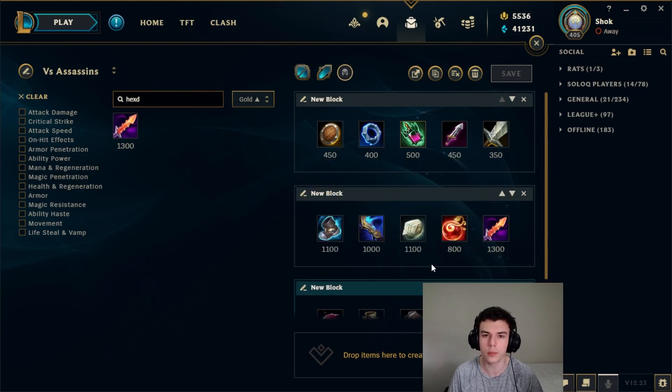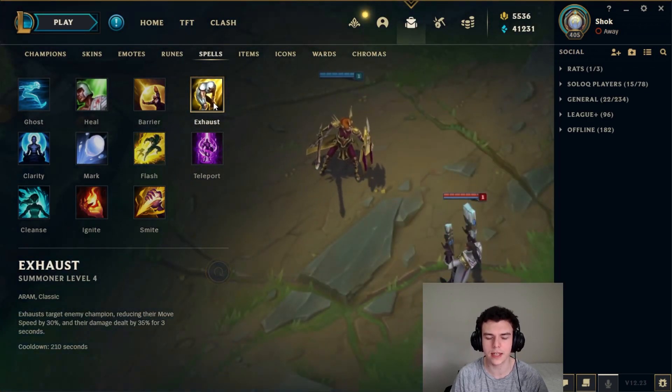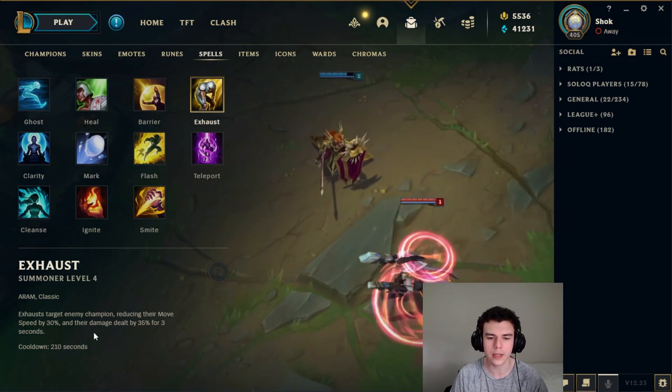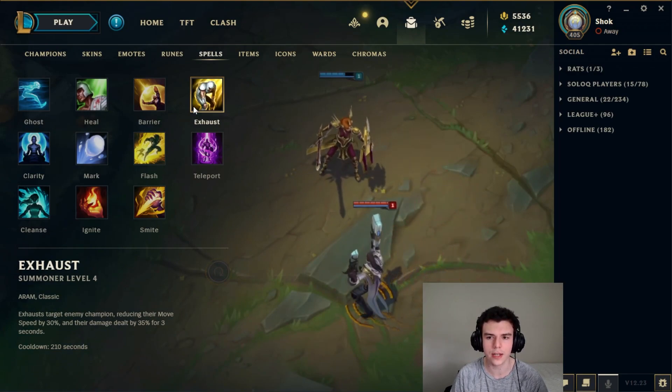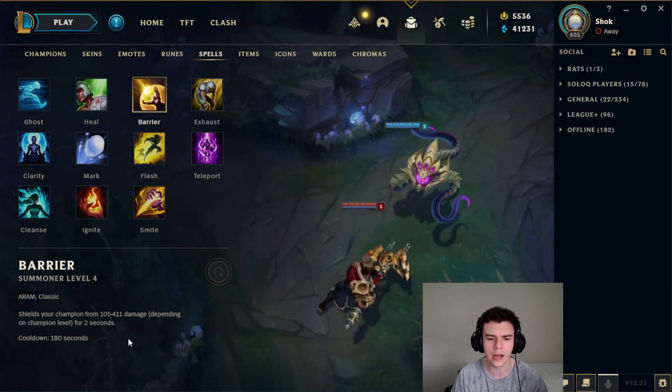When you play against assassins you pretty much always want to take a combat summoner second — obviously you're taking Flash first. I think Exhaust is the best option like 90% of the time: it scales well and can be used on more targets other than just your enemy laner. I really like Exhaust and I think it should be your default option versus assassins.